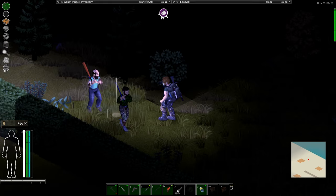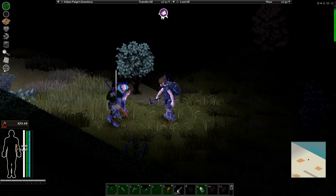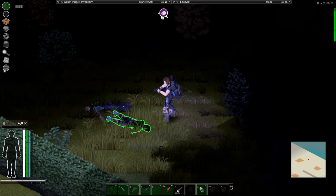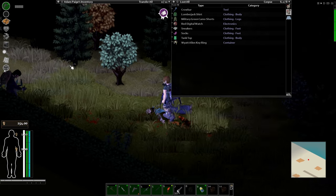NPCs can sometimes break into your hideout, destroying windows and even doors. You will get items and warnings when that is about to happen, very similar to the helicopter event. This can also happen multiple times, so be careful.